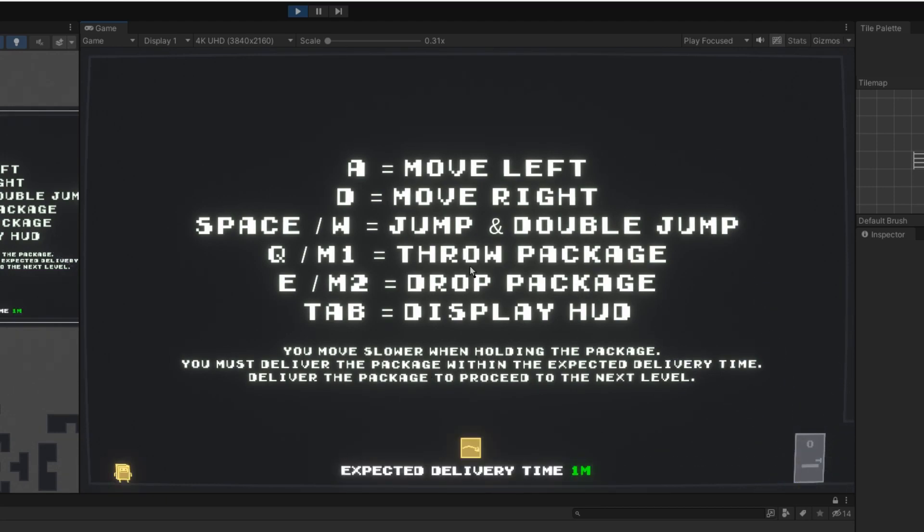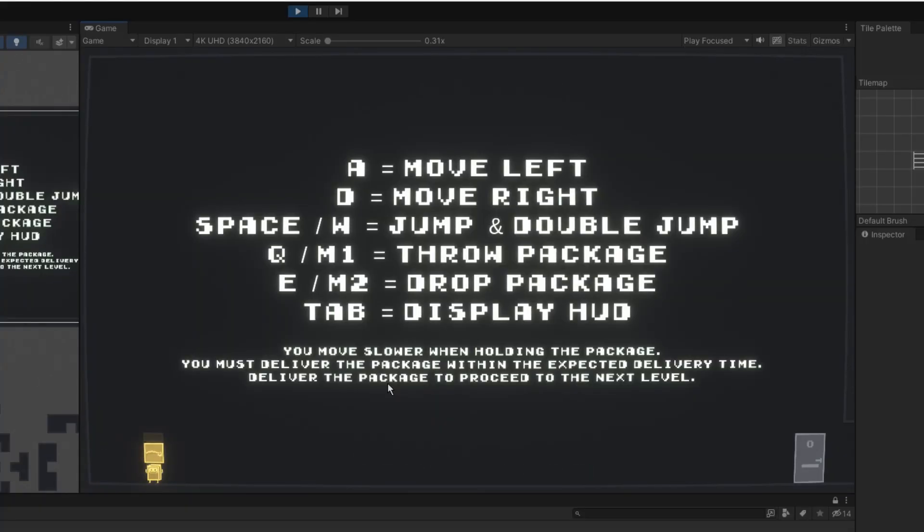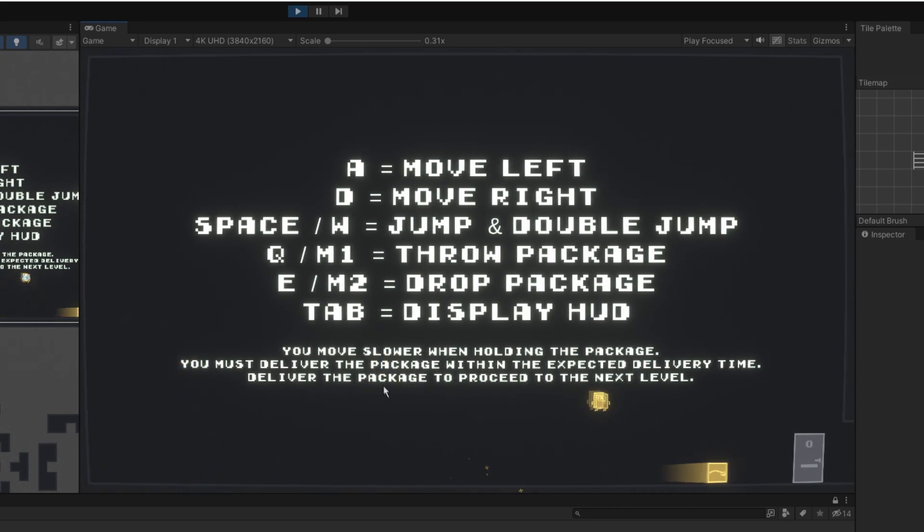The next few things I've added are to do with the package and the player. Every sound effect is now 3D, so if you're wearing headphones, you can hear the player over here in your left headphone. And if I go over here, you can hear it gradually transition to the right headphone. This makes the game feel a little bit more interactive.